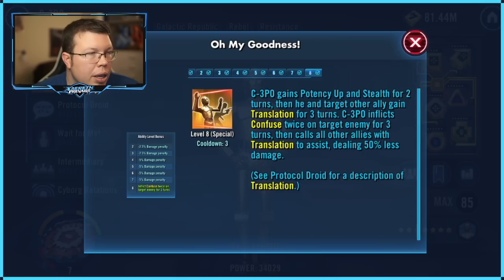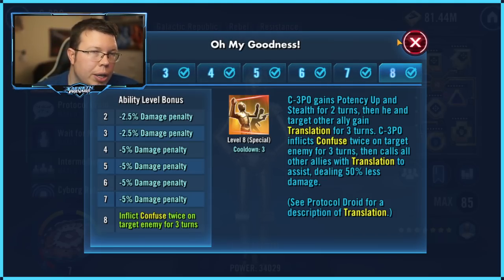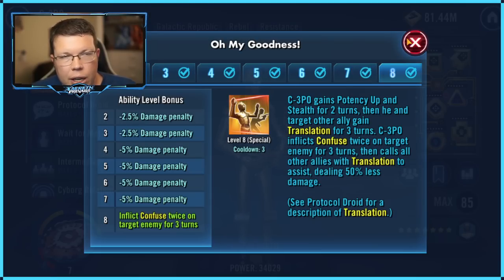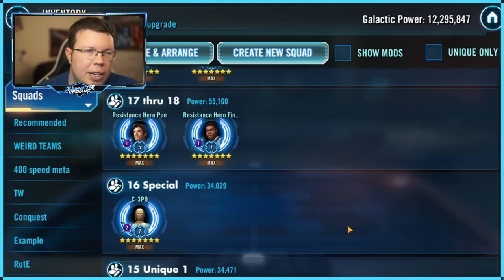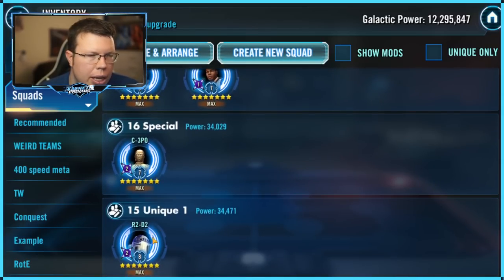C-3PO's special — his 'Oh My Goodness' move — inflicts Confuse twice on the target enemy. Confuse is great. In the context of Resistance, you're not going to be using C-3PO that much anyway. This is a stronger Zeta than the previous ones. You call a mass assist, put two Confuses on — they can't gain bonus turn meter and they can't gain buffs. It's a nice little thing to slap on to someone.